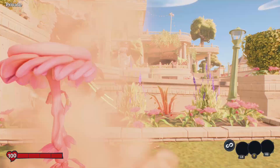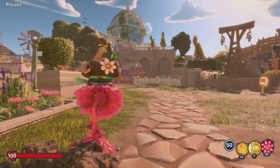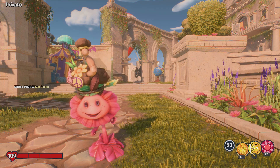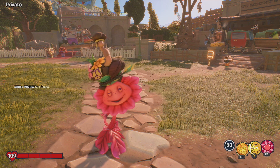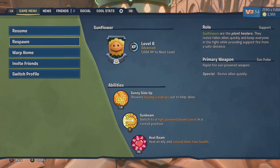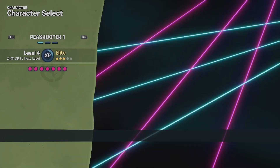Let's take a look at the gestures first. We got one for the Sunflower called Sundance. Oh my god, that is so cute — look at it. And step, and step. Oh my god, that is so cute. I love that gesture.